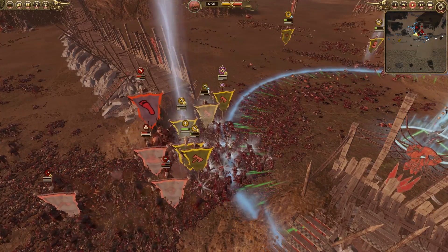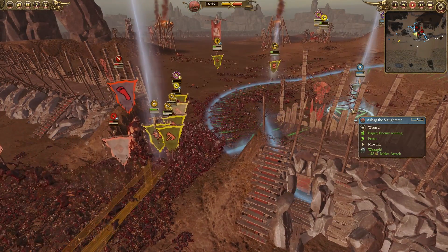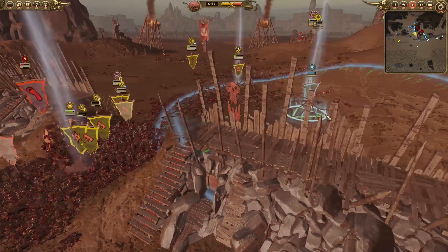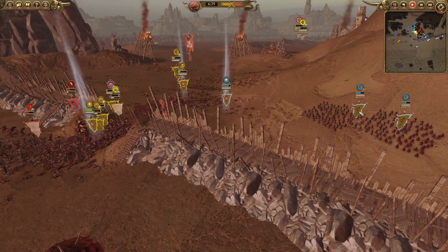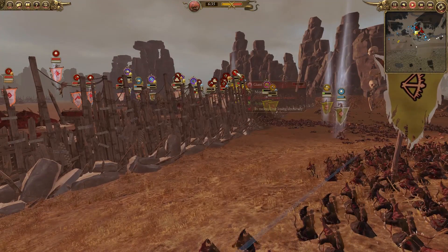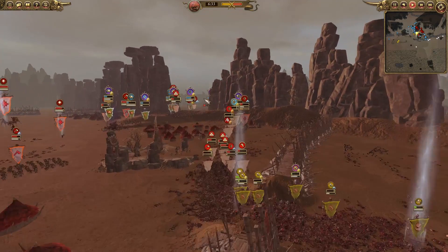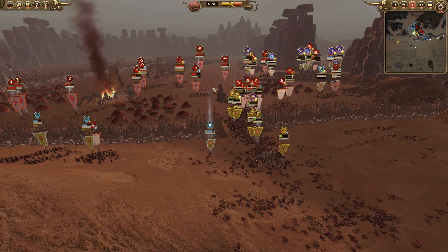The giant is still holding firm — I think that's enough to kill all these black orcs. But Grimgore is going to be able to take him down. We do have Azag here as well. All these archers are focusing down the giant so these two units of night goblin archers are going to be able to kill this giant or at least route him, which should allow more troops to push forward.